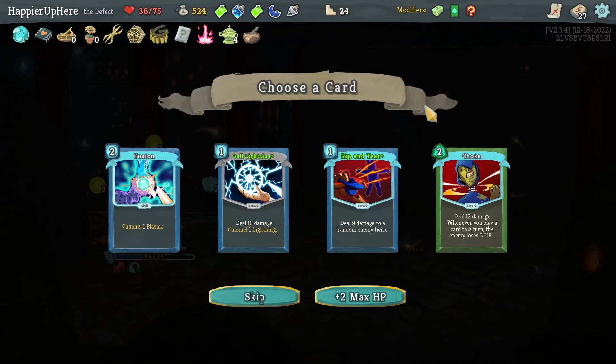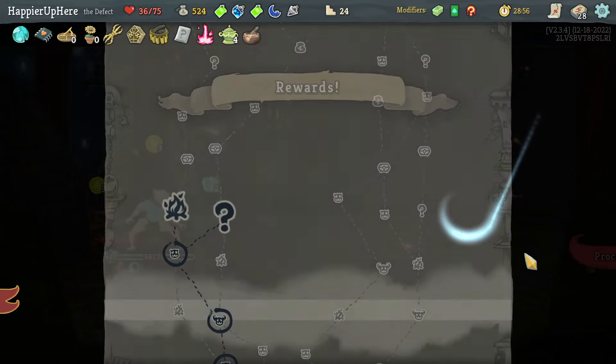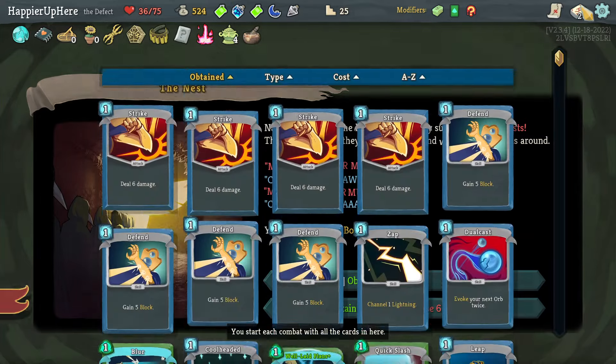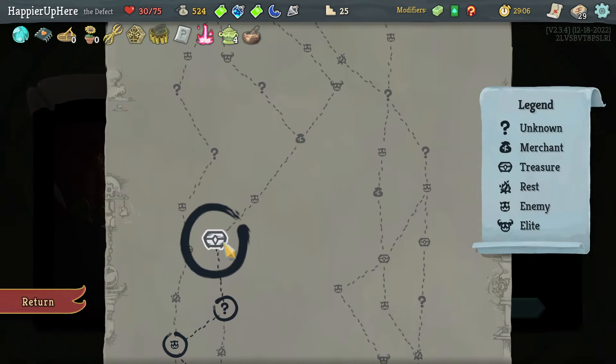Choke might not be bad since I sometimes have extra energy thanks to energy relics, though it would be better if I had Shiv cards. I do want to pick up Shiv cards, so let's take Choke and hope I get some good Shiv cards soon. Is there a way to get overkill? Not really, so I'll risk taking the Ritual Dagger. Got War — if you don't play any attacks during your turn, get an additional energy next turn.